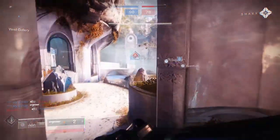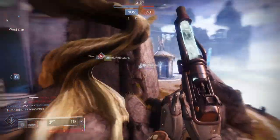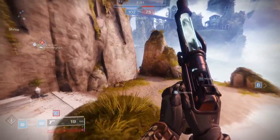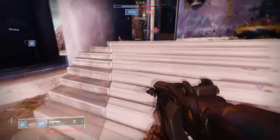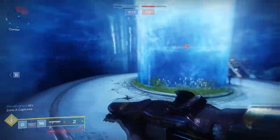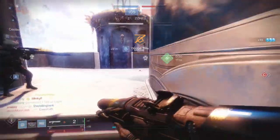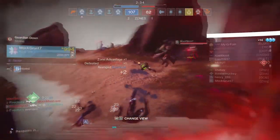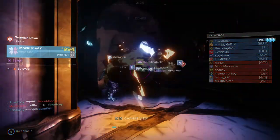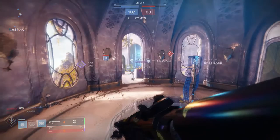Now you're telling me you have a 33% chance of getting a legendary engram and a 66% chance of getting the redacted engram. So the Escape Velocity I want to get with overflow and quickdraw — I'm just going to have to settle for overflow and Vorpal Weapon. The Old Fashioned I want another perk rotation on just means feeding frenzy and explosive payload is my best choice. You're just going to settle for less because you only have a 33% chance of a legendary engram.